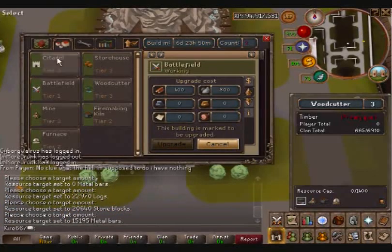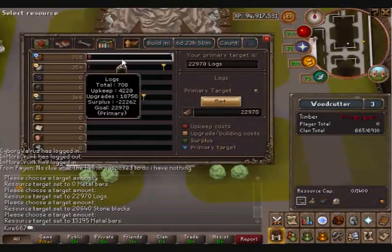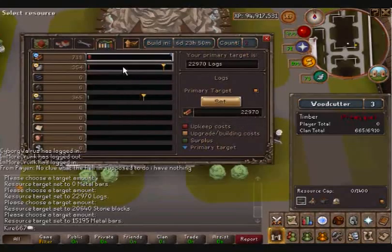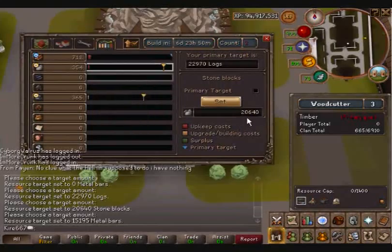Once you're done picking your upgrades for your buildings, you want to hop over to Resources and set your goals. The upkeep for timber is 220, upgrades 18,750 — that total comes to 22,970. For stone, you want the upkeep, which is 3,540, and upgrades 17,100, total comes to 20,640 for the stone.